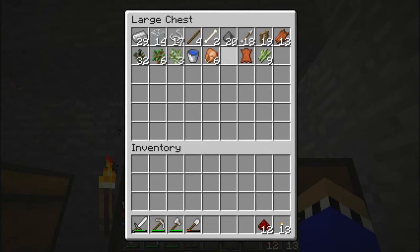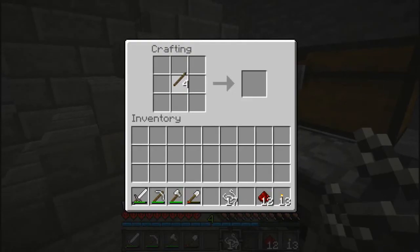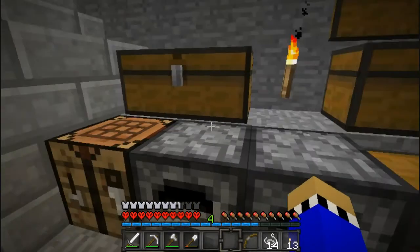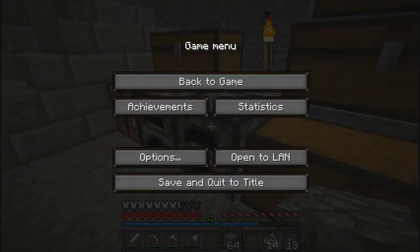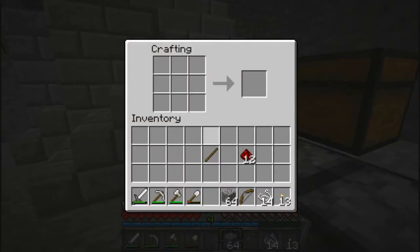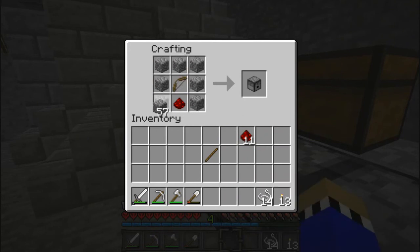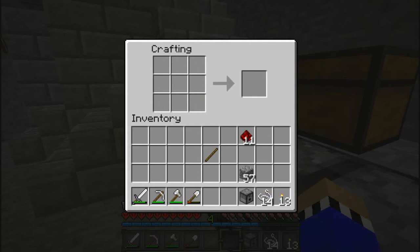Alright, so what we need was redstone for the dispensers, sticks and string for a bow. So a bow is like this, I think. I'm not 100% sure cause I haven't made one in a long time. And we need a couple. If I'm correct, I think it's redstone on the bottom, bow on top, and then cobble around. So that's one dispenser. So you want to make four dispensers. I'll be back after I make four.